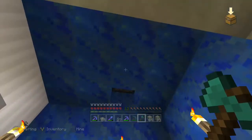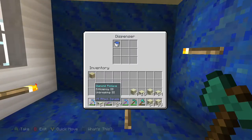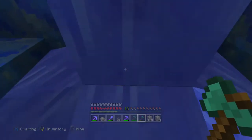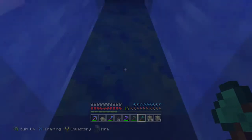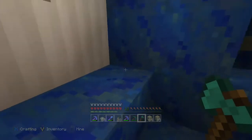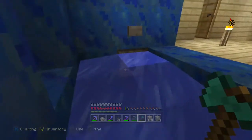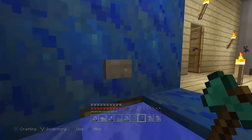We go into our master suite and we have our toilet with Lapis Lazuli and a stone pressure plate on top, double sinks, and this awesome shower tub. We figured out a new way to make showers using dispensers. There's a dispenser up there with a bucket of water in it. You press the button, water comes down, you take your shower, and when you press the button again, the water gets sucked back up — or rather, it stops flowing. Or you can take a bath with a dispenser in the corner.